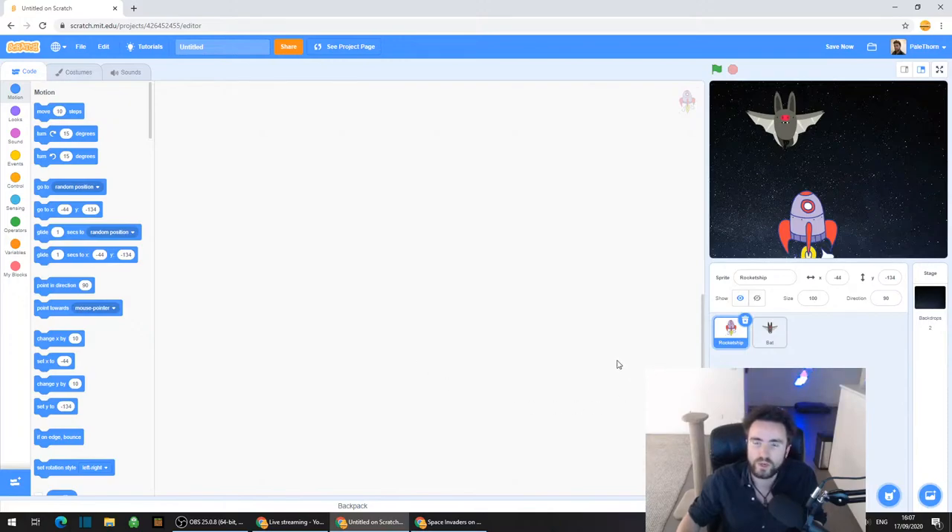So what we're going to do is program our rocket ship first and then program the bullets. Let's click on - make sure you've clicked on the rocket ship in the bottom right corner, the sprite window - and then go to the top left corner.